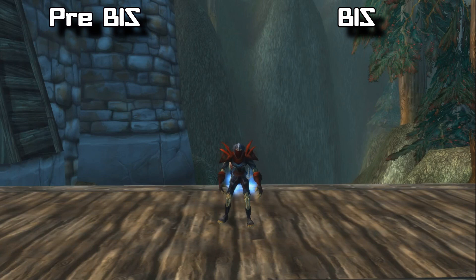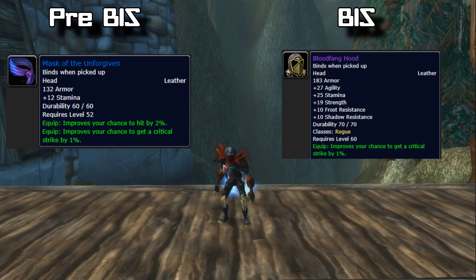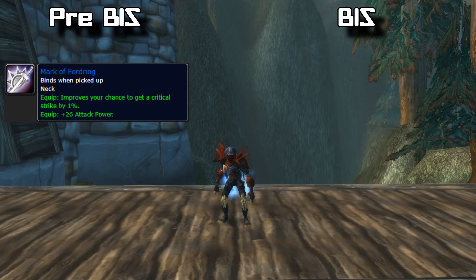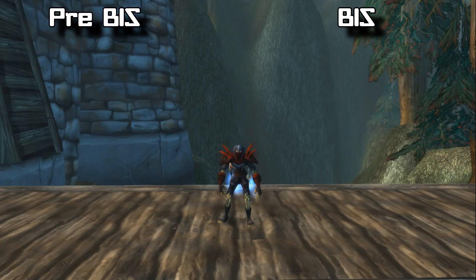My first item on the list is your pre-BiS helm: the Mask of the Unforgiven, which drops from the Unforgiven boss in Stratholme. For best in slot we have the Bloodfang Helm, which drops from Onyxia. Moving on to neck, your pre-BiS is the Mark of Fordring from a long quest chain starting in Eastern Plaguelands — the last quest is called 'In Dreams.' Your BiS neck is the Onyxia Tooth Pendant, which drops from Onyxia.